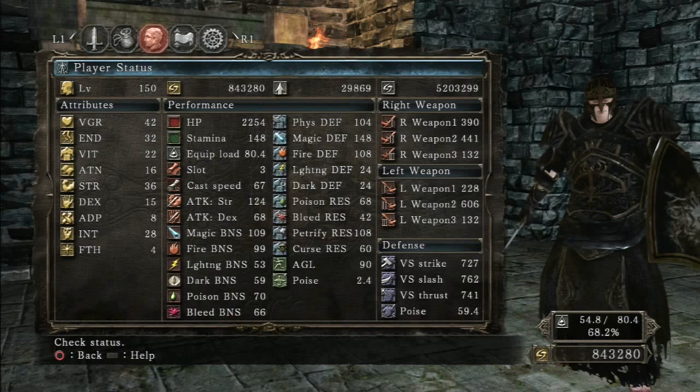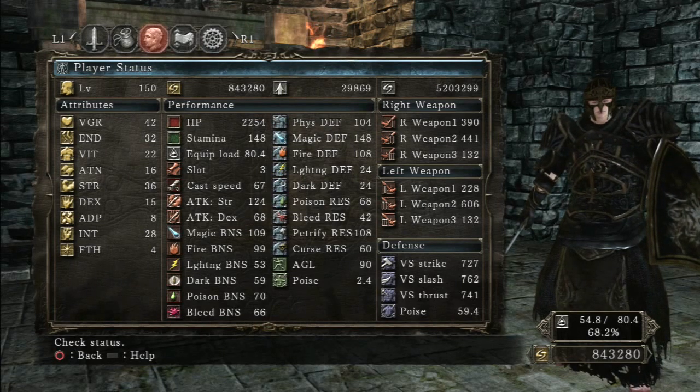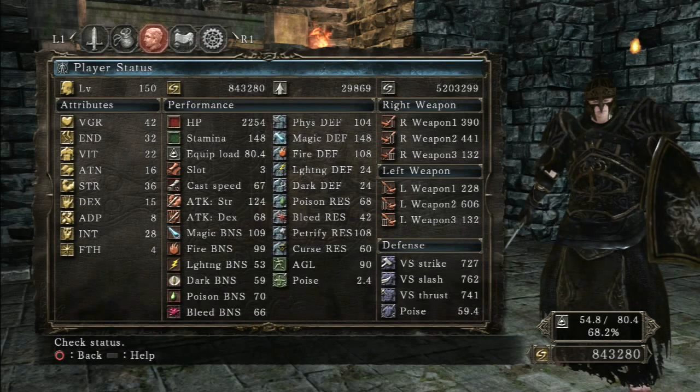So here are the stats if you guys were wondering. I didn't get to get as much intelligence as I would have liked, but I think overall the stats are pretty decent for what they are. I really like the way the armor matches together — that's one of the pros and cons about this build, because it took a whole lot of Twinkling Titanite to get everything maxed out. This is MooseTorn — I'll be back with another video for you guys shortly.